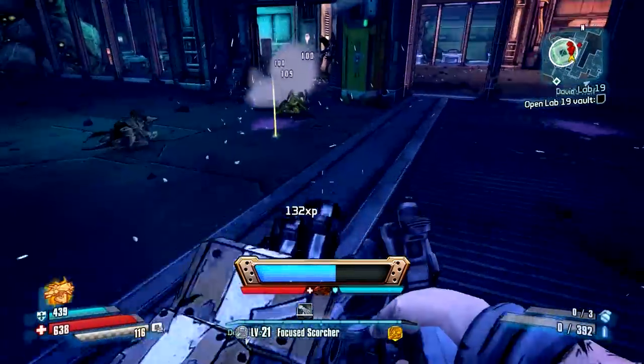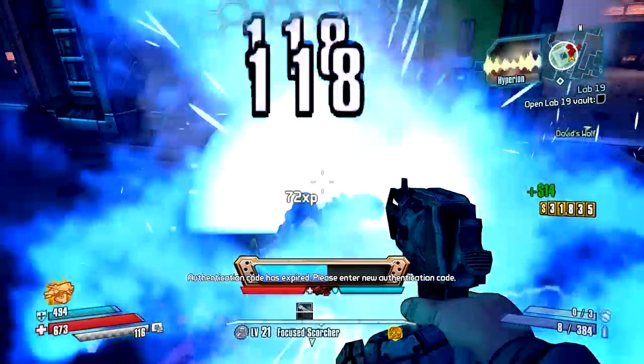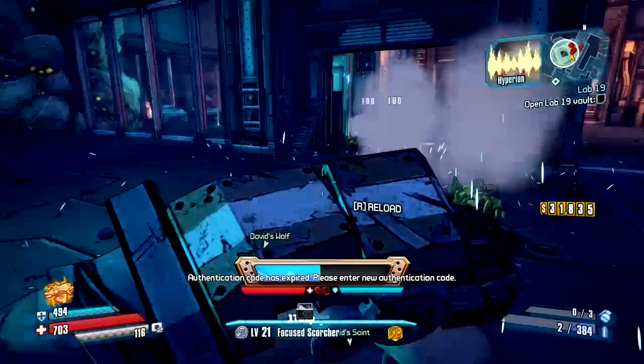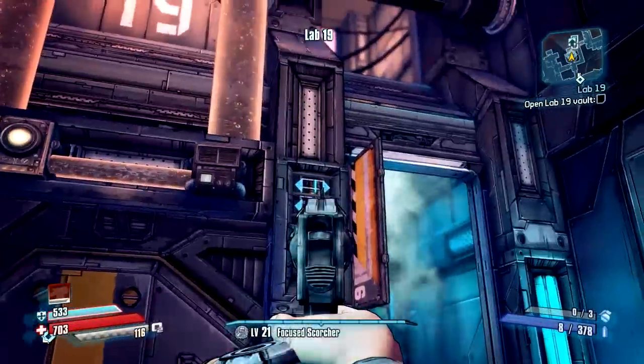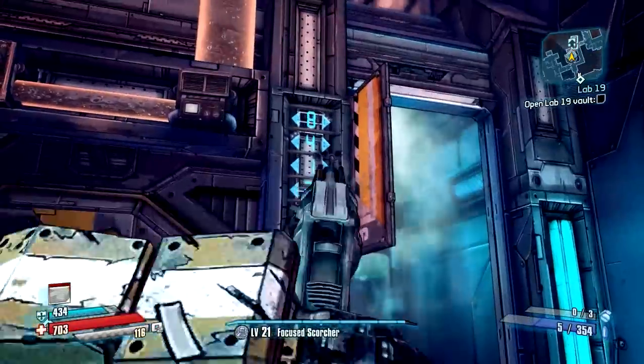To open the Lab 19 vault, go to the marked area. The code is on the wall in that room. Wait for the code to be changed, then run over to Lab 19 and enter the code by shooting the left and right arrows next to each digit until you've entered the correct code.